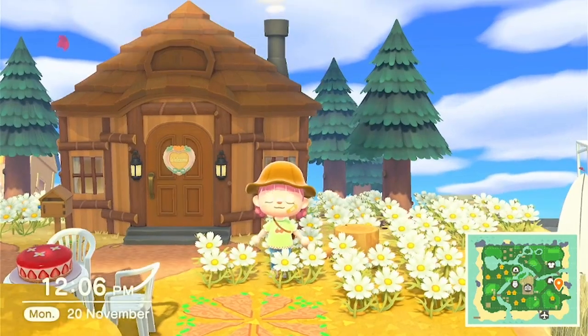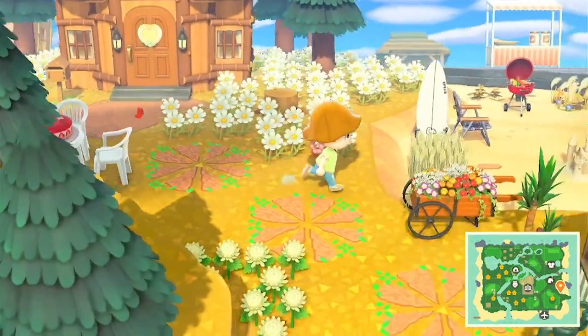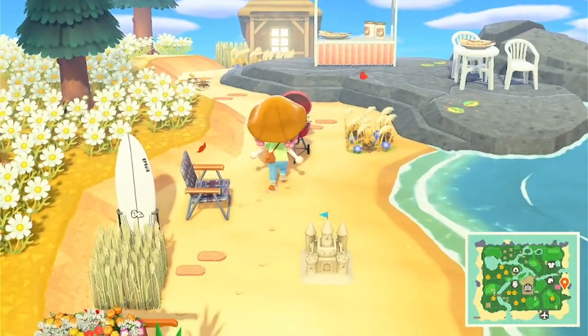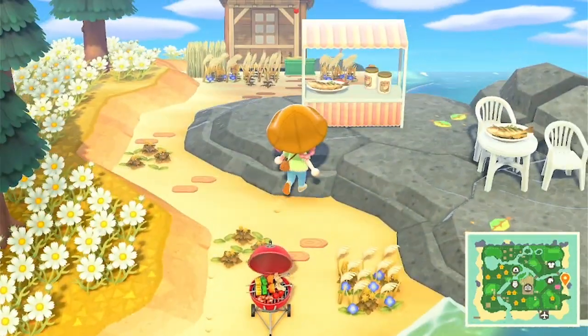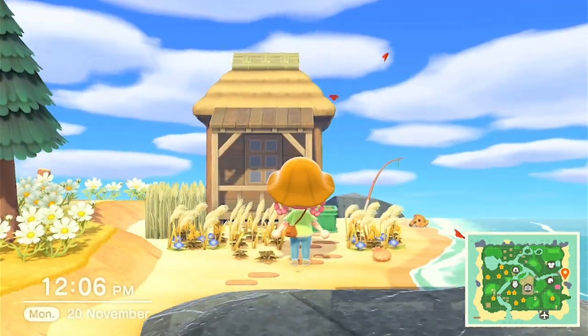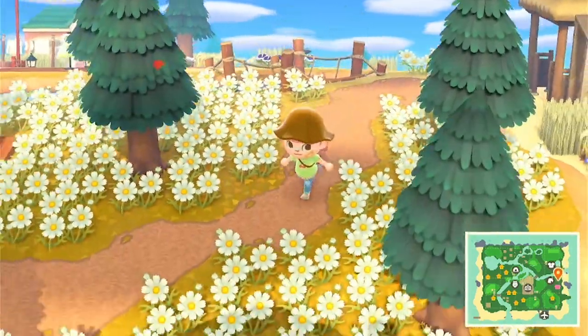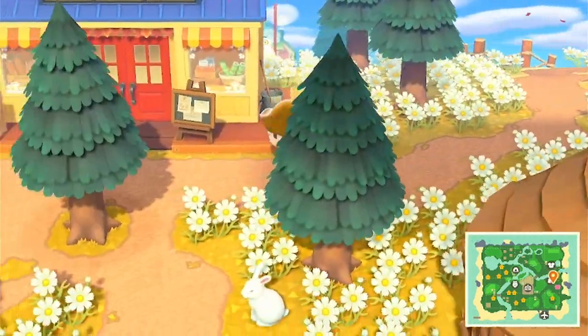We'll visit my house at the end. This is the little barbecue area at the beach. We've got the little fish area, and this bit's supposed to look like Willy's shack from Stardew Valley. Then if you go down here, here's Nook's Cranny.